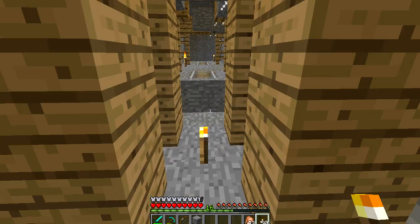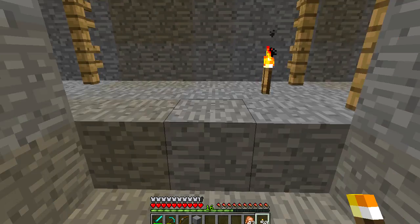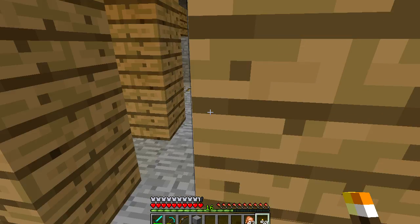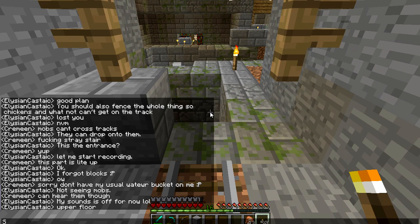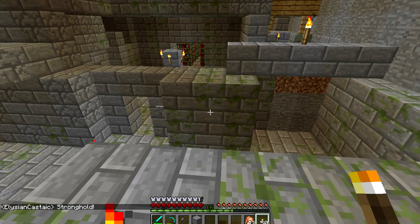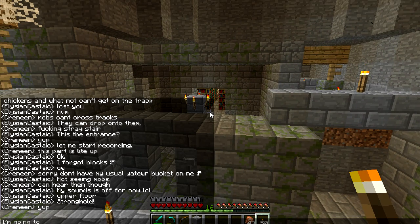Let's just go back this way. Did we go this way? Looks like Kameen might have gone this way — he's been digging. Dead end after dead end. Darkness — oh my god, look at this! A stronghold! Sweet! Oh god, I hope we find an end portal — that would be awesome! Looks like he might have already known it was here — there's torches around, so he might have been here before.